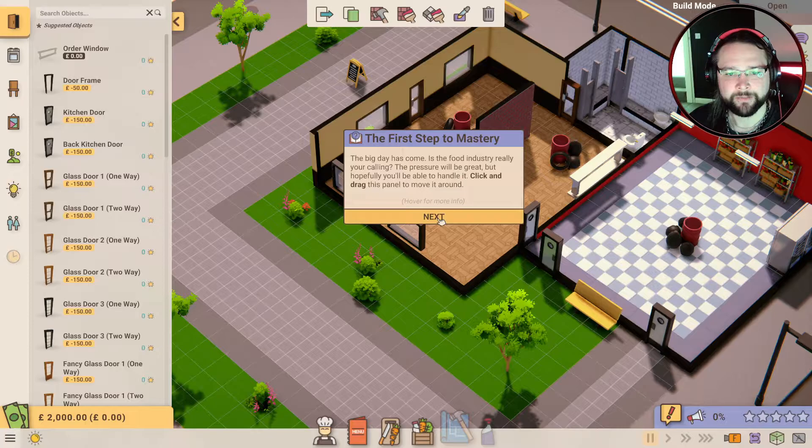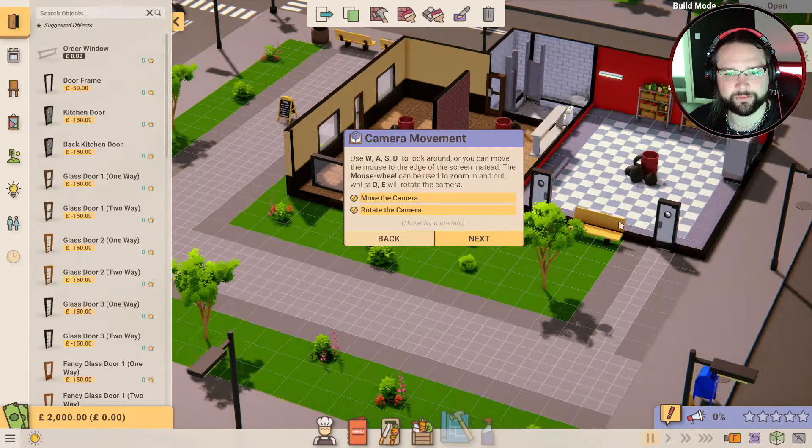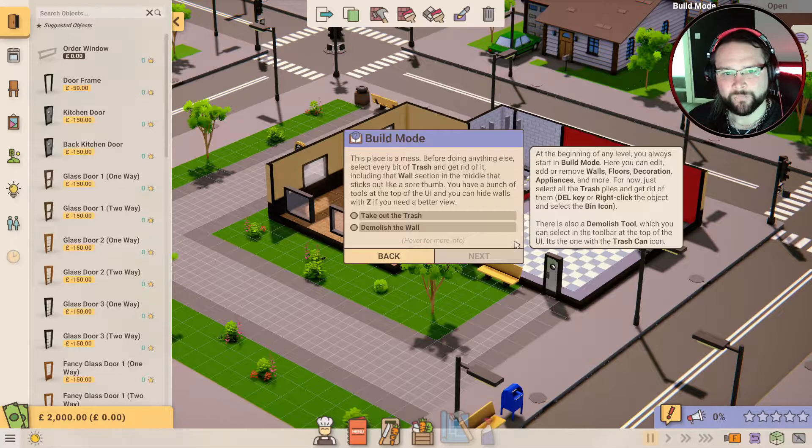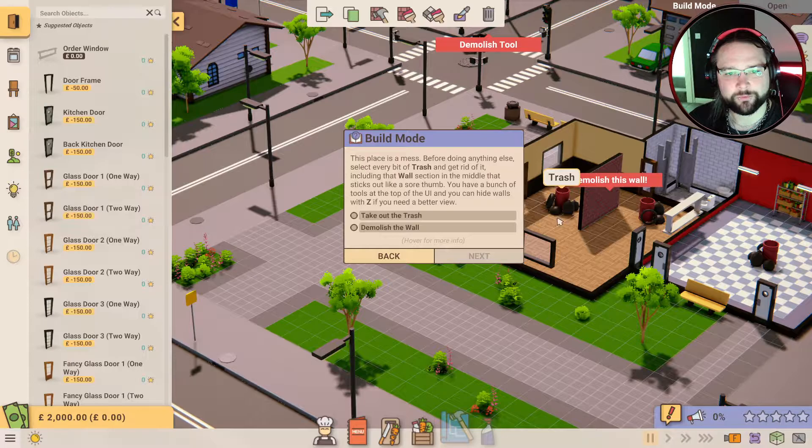Looks like it was bringing up other menus. So you can instead use the mouse at the edge of the screen, and apparently I'm in windowed mode. Mouse wheel can be used to zoom in, and Q and E to rotate. This place is a mess - before doing anything else, select every bit of trash and get rid of it, including the wall selection in the middle that sticks out like a sore thumb. You have a bunch of tools at the top of the UI.